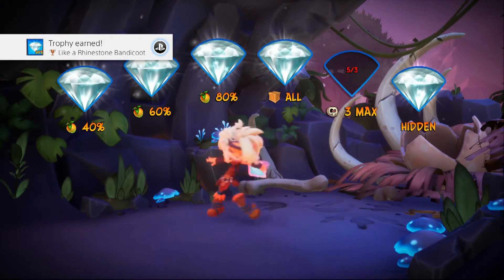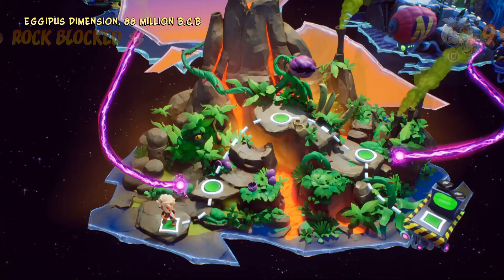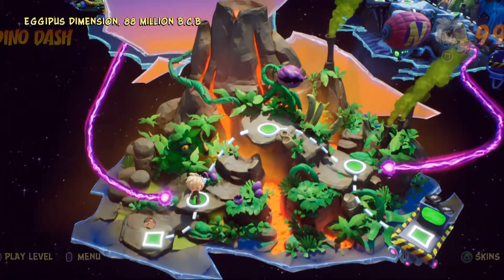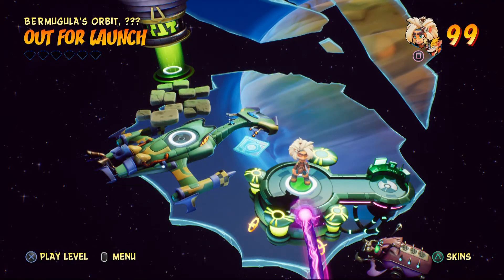Five out of six gems — I will take it. Like a rhinestone bandicoot. 50 percent of the regular gems, is my guess, because it had 50 percent in the thing. I will take it. So what is our next level? Our next level is Out for Launch. When we come back — I'll see you then.